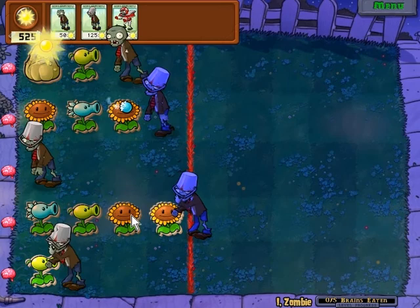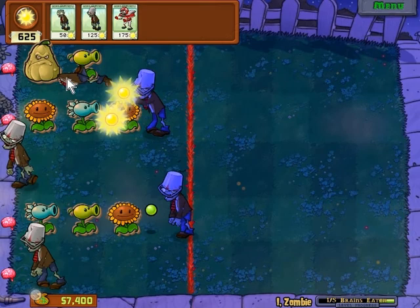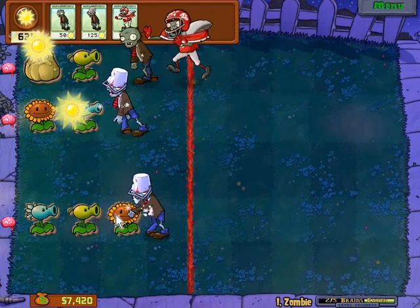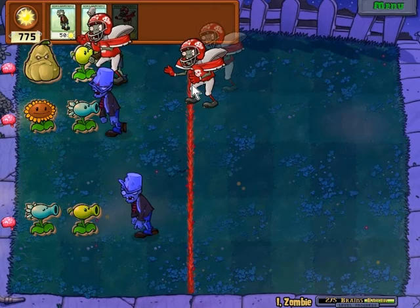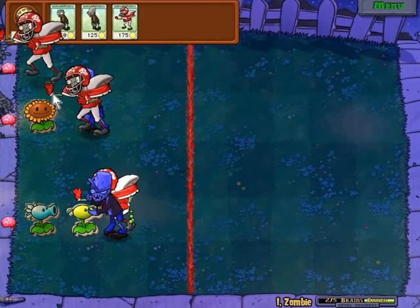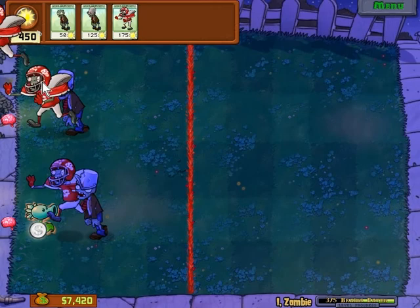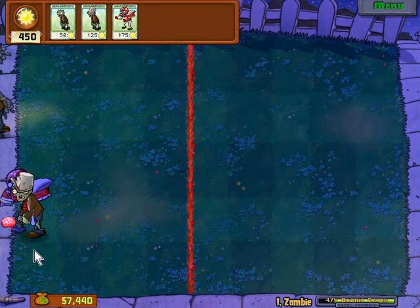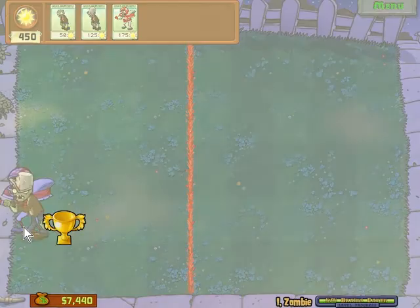The first level is nothing too hard — you can just kind of send in a few tough guys. I like to play it safe and not send a lot of zombies down a row at once. I did something stupid and unnecessarily put down a football zombie to get squashed by the squash along with the regular one. But in the end it didn't matter much. In addition to the bonus you get at the end of each puzzle, you also get a smaller amount of money for each coin. That's iZombie in a nutshell.